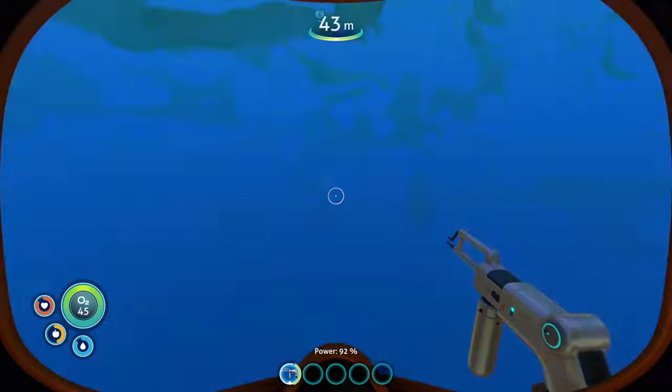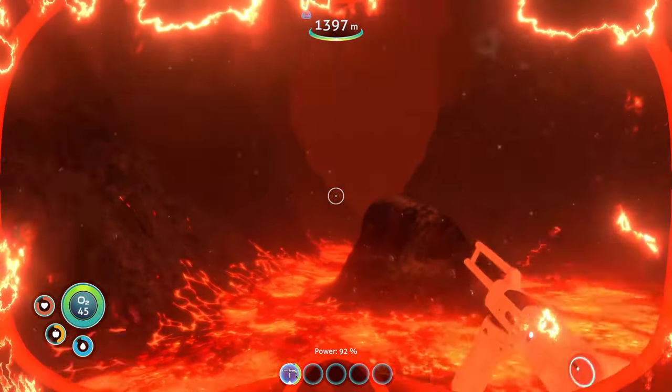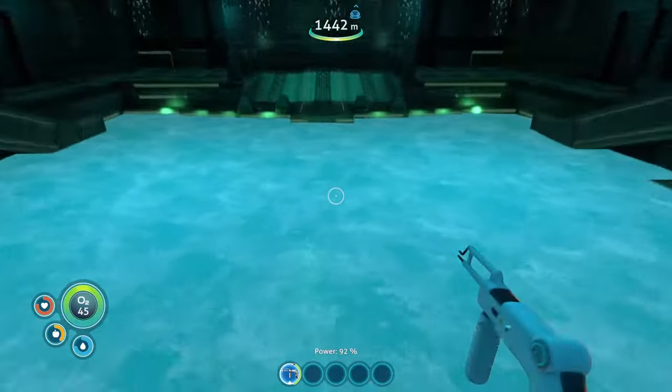Now we're gonna head down to the lava zone and quickly make our way over to the Sea Emperor's area. We're just gonna head in here — like I said, using some console commands to get in — and then we're gonna head down here and talk to the mama.